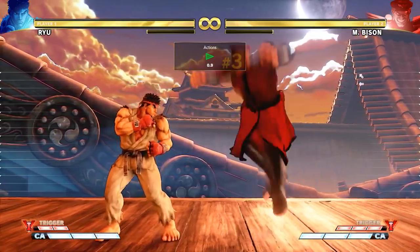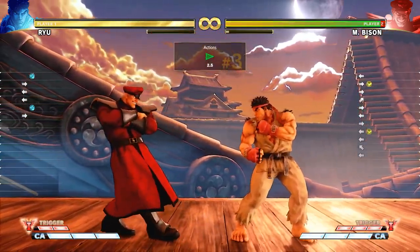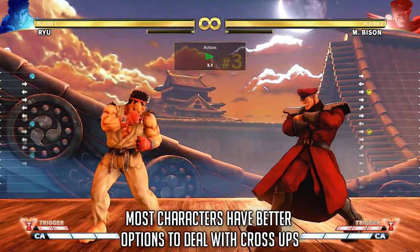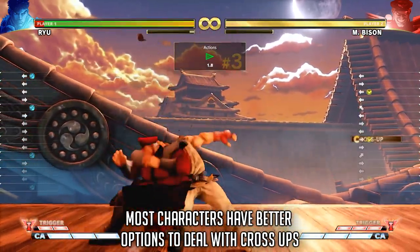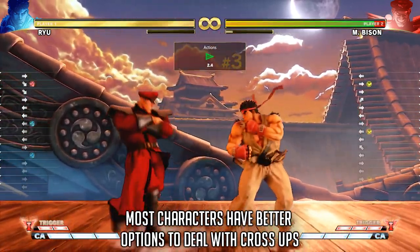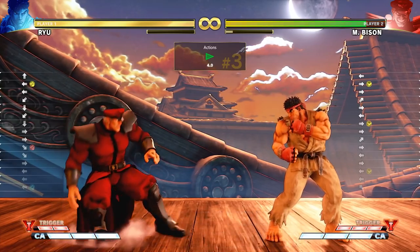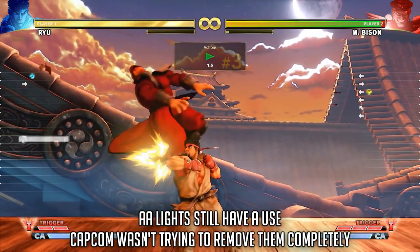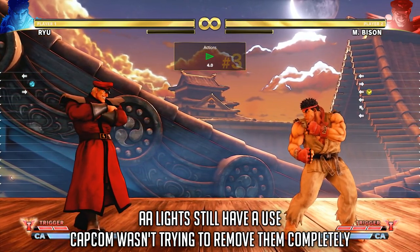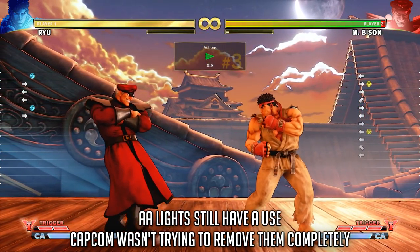Anti-air lights still have their uses, but don't panic — certain lights might have good enough hitboxes that, although they're not a proper anti-air hitbox, allow you to beat certain jumping attacks with bad hitboxes of their own. This mainly applies to cross-ups, and having a light attack that can hit above your character's head is especially useful for this. You can also use them to beat poorly timed jumping. If you walk under the opponent while they're jumping and jab them it should work — that's not what Capcom was trying to remove, this is just another option for dealing with predictable jumps.